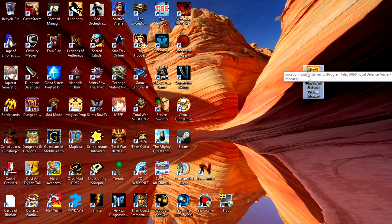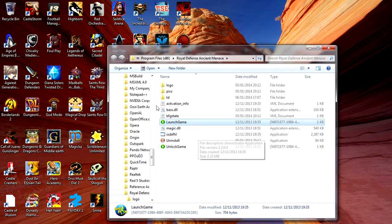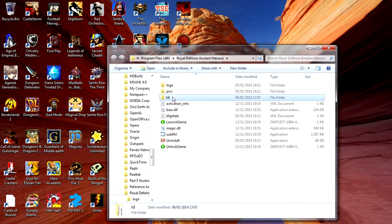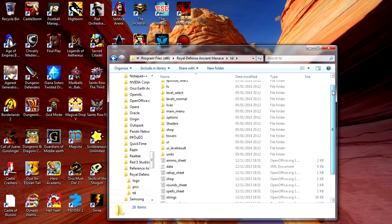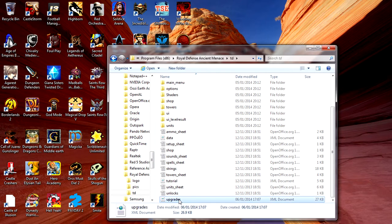It's very simple. What you need to do is find your Royal Defense Ancient Menace icon on your desktop, right-click on the icon, and open file location. That's going to open up the game's folder. Now in this folder you're going to find a folder called 'td' — open up the td folder.